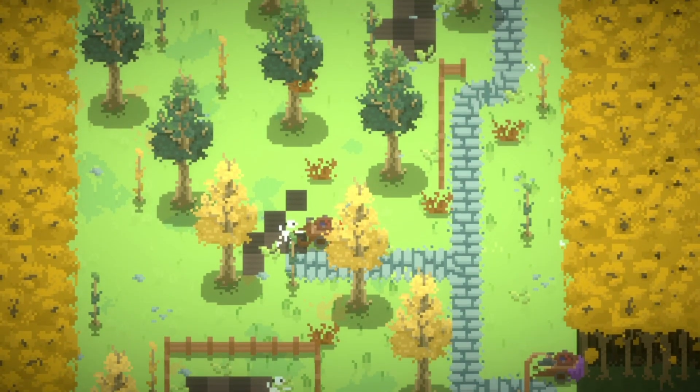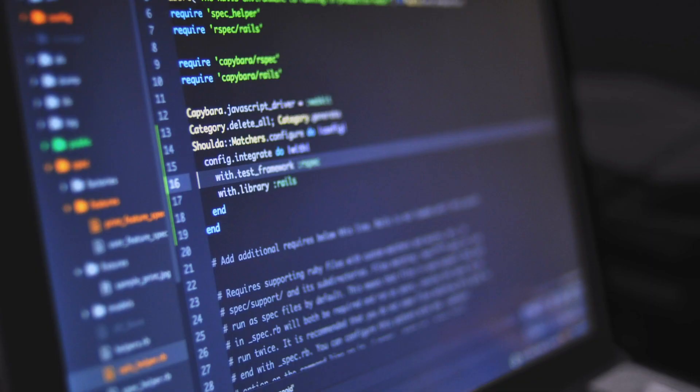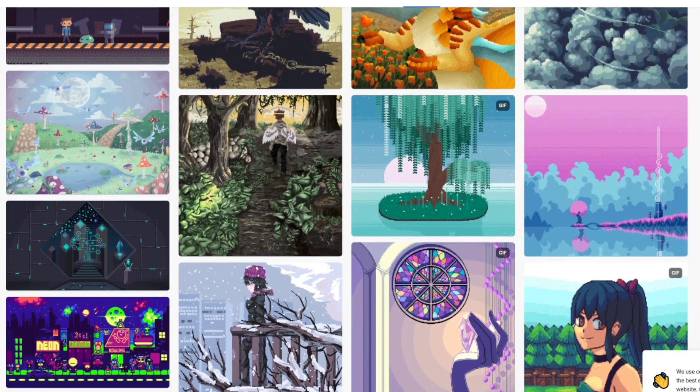I'm currently working on a game called Last Hope. I do all the art for the game, so I just wanted to give a few pixel art tips. First off, I want to start with software. If you are looking for free software to use, you can go for pixelart.com. It's pretty good from my minimal experience with it.